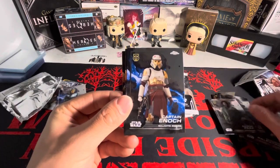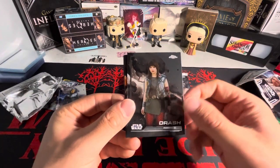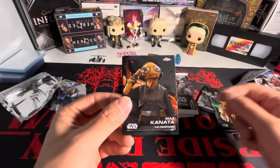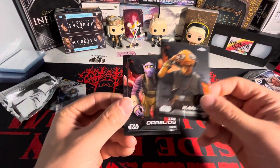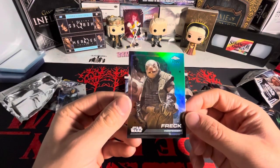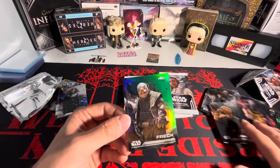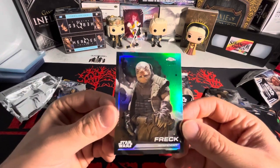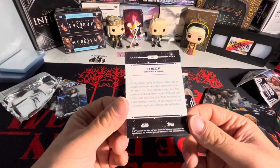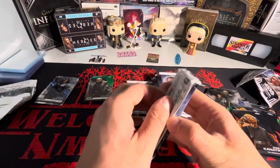We got Salman Puck, Captain Enoch - no idea who these people are. Drash - no clue. Yoda - there we go, that's what I'm talking about. Maz Kanata. Zeb Uriolus and we got Freck - oh, that's numbered! So we got 32 out of 99 there. I'm not really sure what this parallel is called, it doesn't say. But yeah, we got our first numbered card. Maybe we're going to get a decent amount of numbered cards.